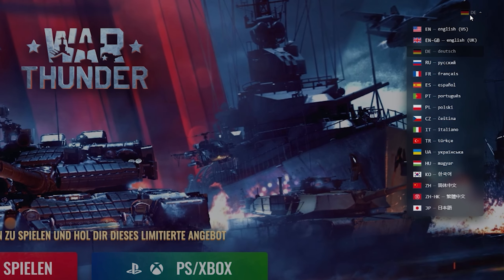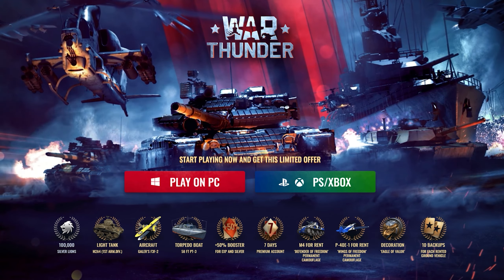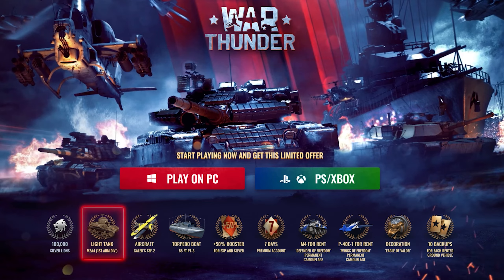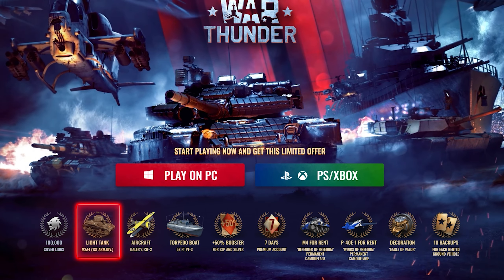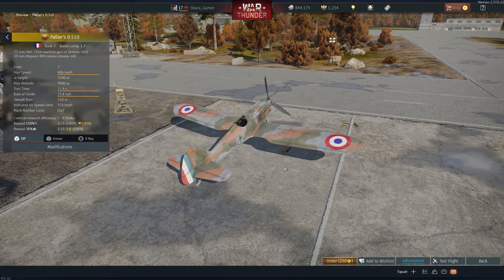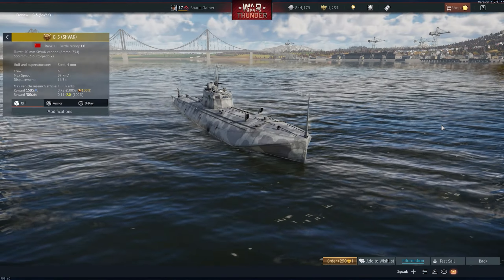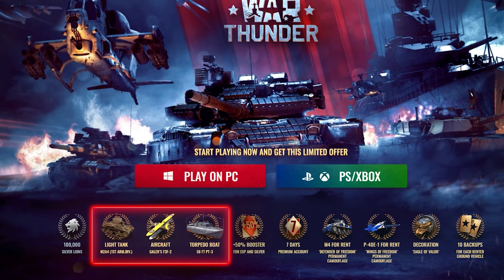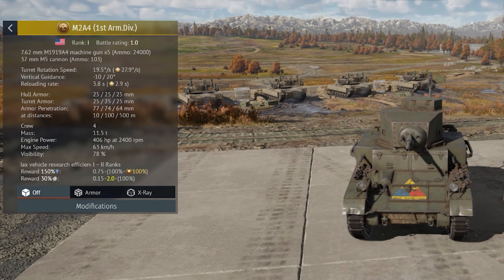And if you change the language on the registration page, the set of bonuses will change accordingly. For example, if you start registration in English, you will receive the top premium tank M2A4. If you switch to French, they'll give you the best aircraft in the starting segment. And if you complete the registration in Russian, you will get one of the best boats. All other equipment is also included in the pack and will also be of premium level.